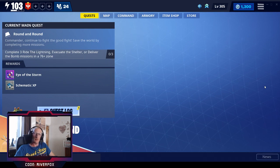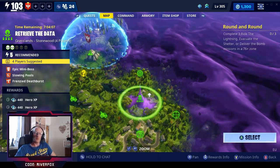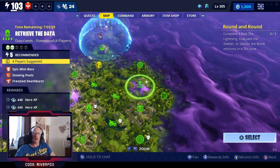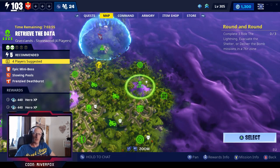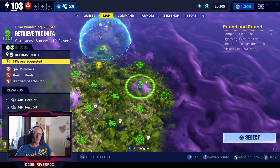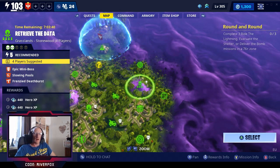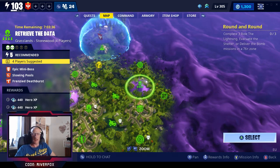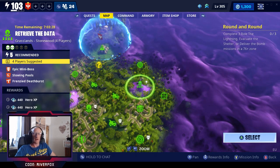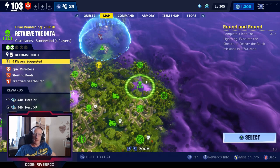The short answer is lots of grinding. If we just go into the map now — we've gone in on Stoneward first of all. For anyone who is still in Stoneward, the four-person missions are normally the best; they do normally give the best rewards. Like this one here, we have four times schematic XP and two lots of 440 hero XP. When you are in Stoneward the rewards aren't fantastic, but starting out you don't need a vast amount.